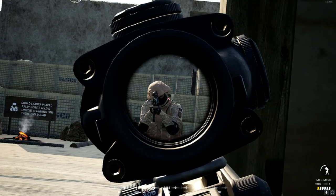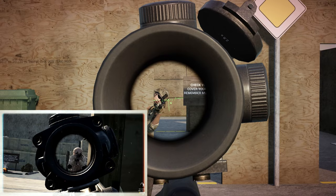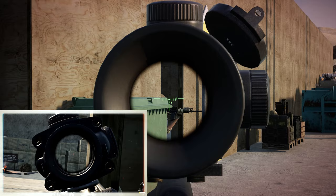One thing that you don't want to do is stand up against the cover you're leaning out from. It might not look so bad from your point of view, but this is how it might be seen from the other side — so if you have ever been killed without seeing anyone, that could be the reason. All you have to do to fix this is just take a few steps back.